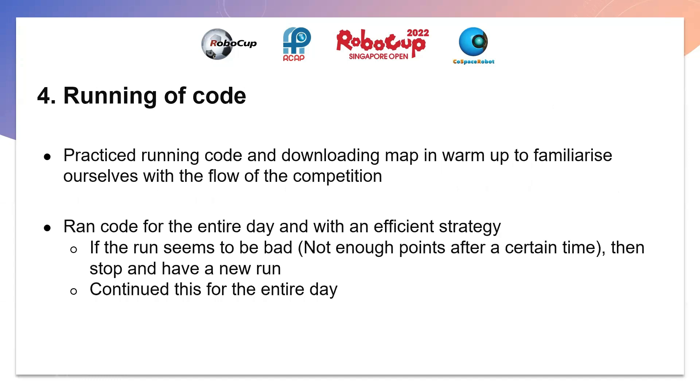For running the code, we practiced running it and downloading the competition map in the warm-up round to familiarize ourselves with the flow of the competition. During the competition day, we run the code for the entire duration with an efficient strategy. We set a minimum scoring target for the robot to achieve in the 3-minute time — if the robot does not meet the target, we stop it, to eliminate worst cases and increase the chances for more ideal runs to occur.